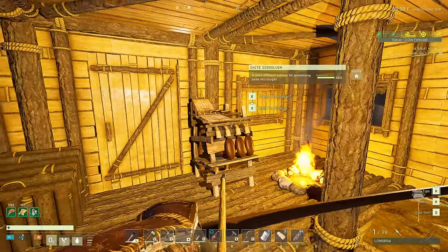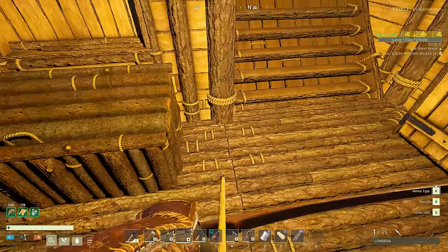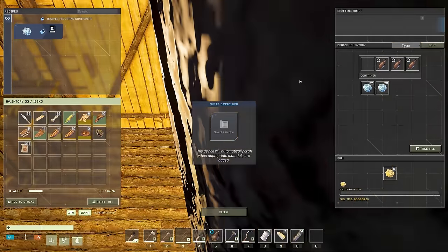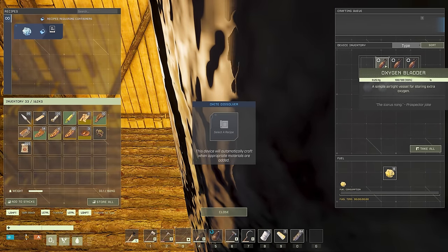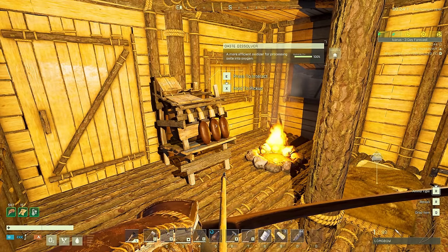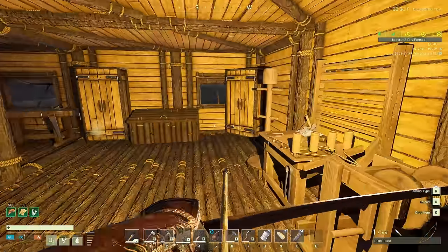We also got rid of our little oxidizer and upgraded to the oxide dissolver, which runs on sulfur. I just put some oxide in here and it efficiently fills up these oxygen bladders. I can put the bladders right in here and it uses oxygen way more efficiently than just putting oxide in the slot directly.